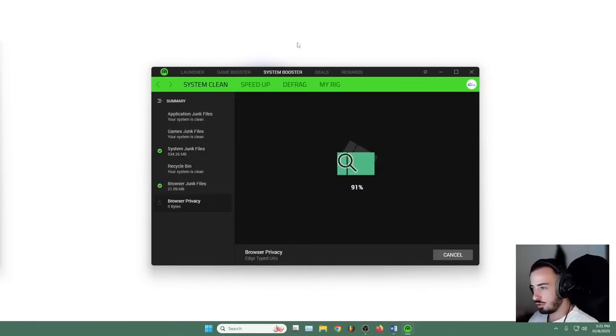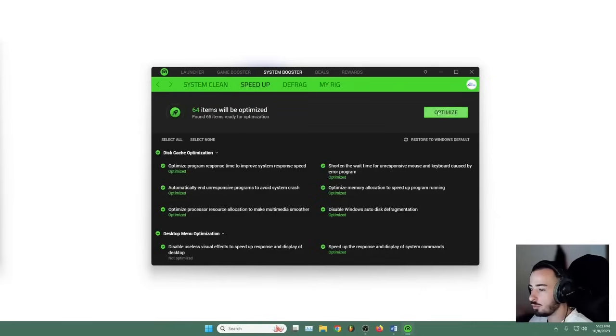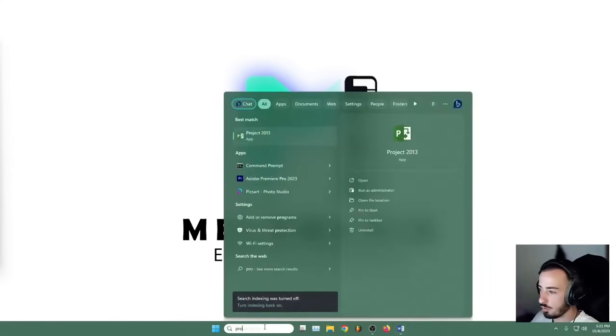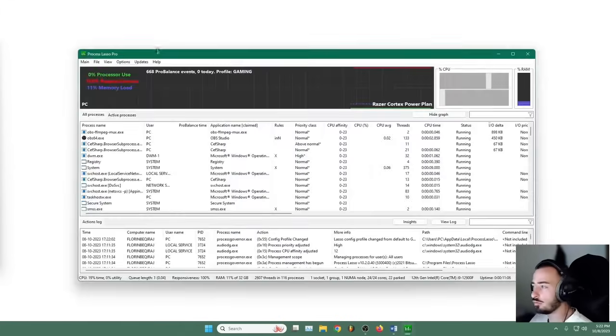Go to the System Booster — System Clean, just clean. Then go to Speed Boost and optimize. After we finish with this, we're going to open Process Lasso. This is going to maintain the processor and prevent other programs from taking CPU away from the game. I'll make another tutorial about this because it would take too much time to cover here.